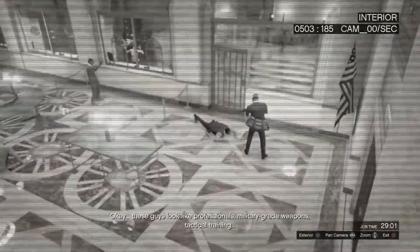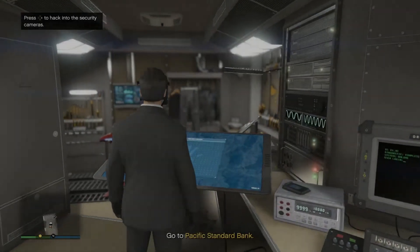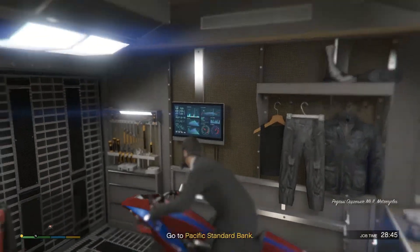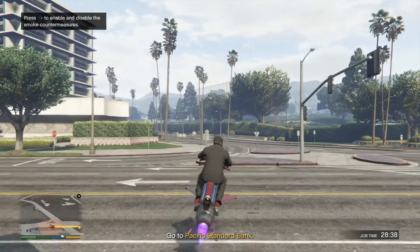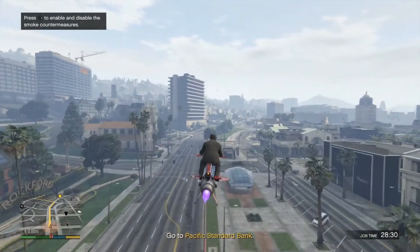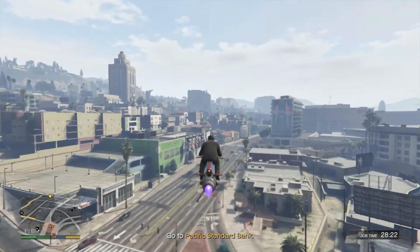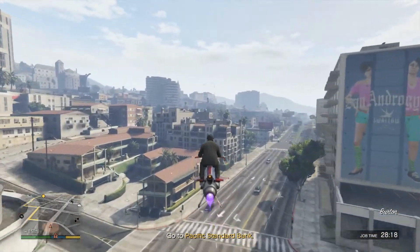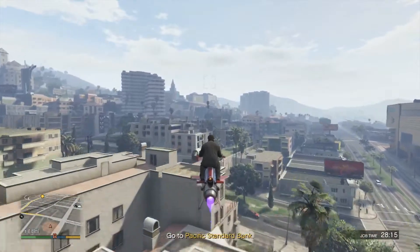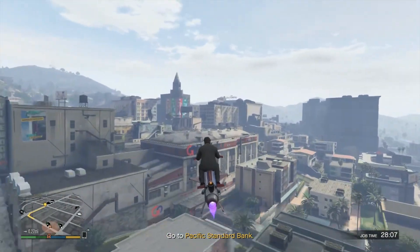Now that we've identified the bank — and it can be at any bank — we can take any vehicle and get over there. I've got 30 minutes total on the clock and mine just happens to be at the Pacific Standard. When I get there, there's going to be a guy with a minigun outside, so I have to take care of him before going inside, grabbing the gold, and getting out. Then I'll need to lose the cops before the drop-off location is revealed.